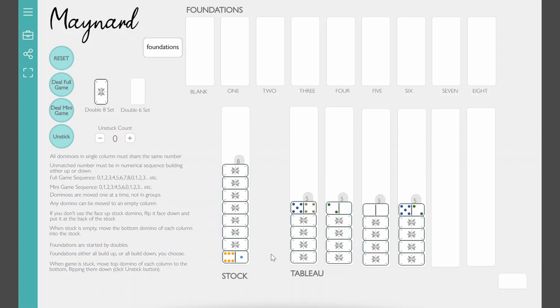We've got the tableau columns and the stock. Up here you'll see the foundations — those are what you build on top of. The foundations are always started with a double. So if I redo this, here's a double five. Immediately when you have a double, you can go ahead and put it right up into the foundation. All foundations are started by the double. When you move something out of a column, you just flip up the next card or domino.